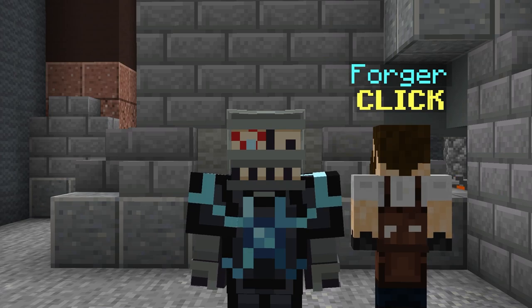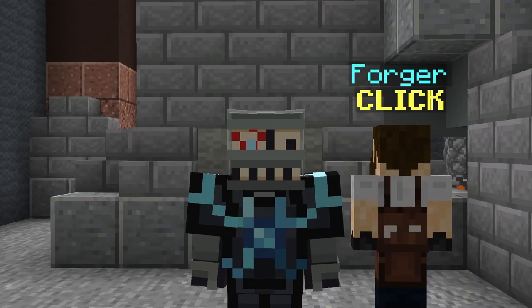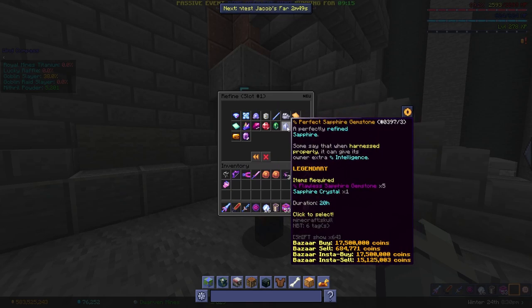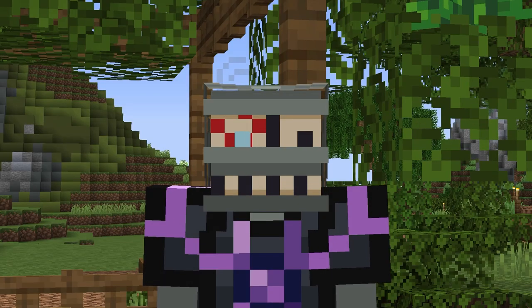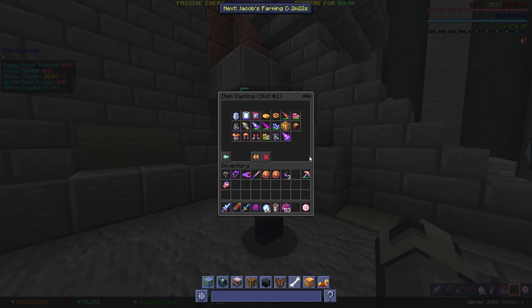While we're at the forge, let me ask you this — do you actually use it? As in, do you forge stuff every day? If you're not doing that, you're seriously missing out on a lot of free profit. Just go through the recipes you've unlocked and do some math to see what's worth forging and what isn't. I've been using this every day for like half a year now and, I'm not even exaggerating when I say this, have easily made over 1 billion coins doing so, all by just looking at what's worth to forge and doing so every day.